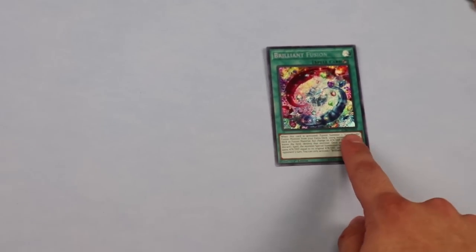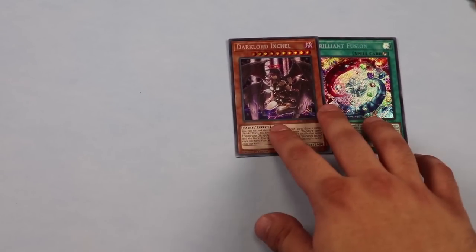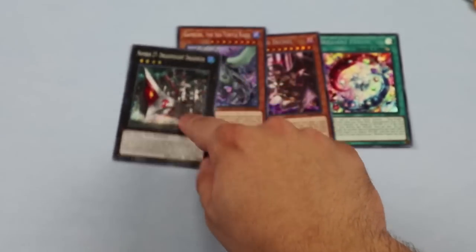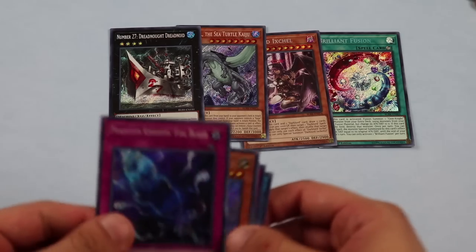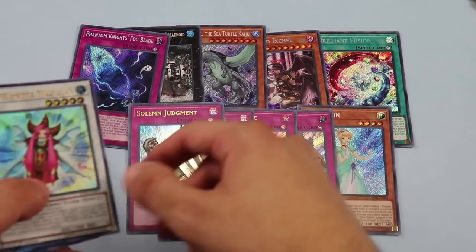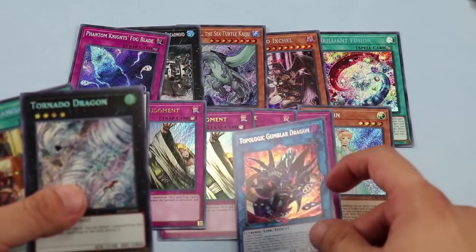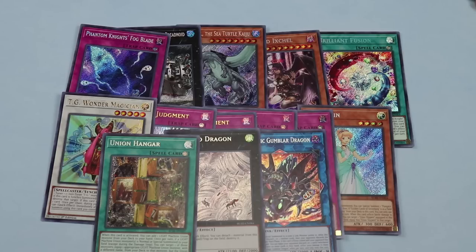Alright, final breakdown and financial analysis — we know exactly how much we made out of this box. Brilliant Fusion sitting at about $4. Ixchel at $5, Gameciel around $5, Number 27 Dreadnoid at $13 — started at $5 but is up now. Fog Blade and several others sitting at about $3 each. Topologic Gumblar Dragon — the money card — at $20. Tornado Dragon at $4, Union Hangar at $4. Totaling just over $75, almost $80 per box in estimated value.